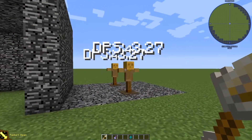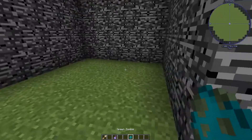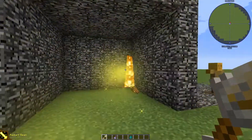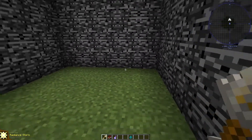The next spell is radiant beam, which shoots a beam that deals damage to mobs. It deals extra damage to undead and sets them on fire. Putting a zombie here, you can see it deals extra damage and sets them on fire.